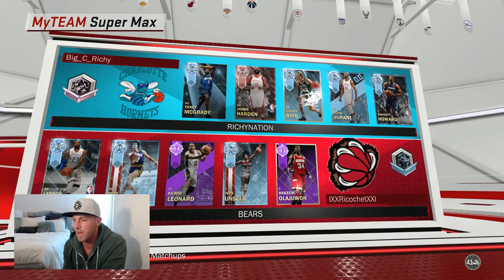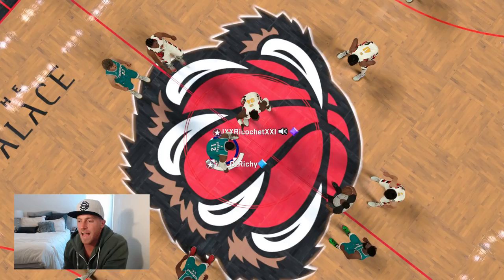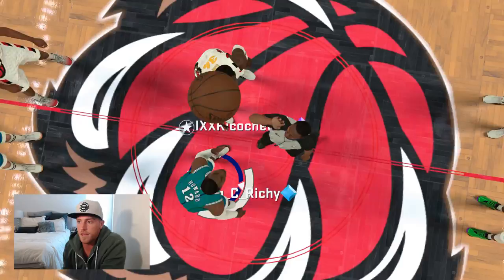Alright, it looks like we found an opponent. Hopefully it's a decent team — I like some competition. Ricochet — I think this is pretty good: LeBron James, Pete Maravich, Kawhi Leonard, Wes Unseld, and Akeem Olajuwon. Not too shabby. We've got Diamond Dwight Howard and Diamond Kemba — I have no idea what to expect. It's a mystery gameplay.